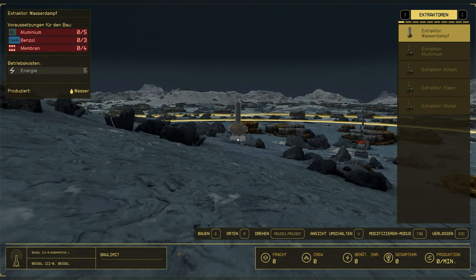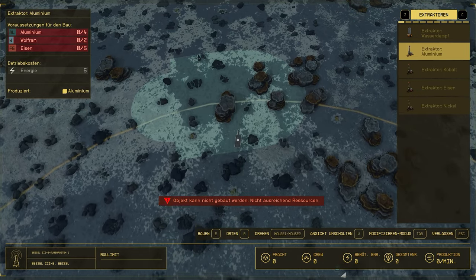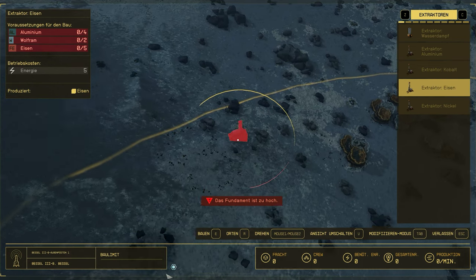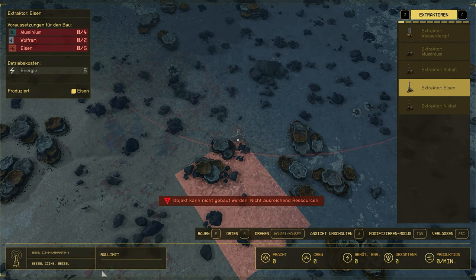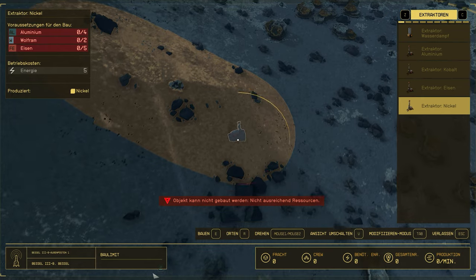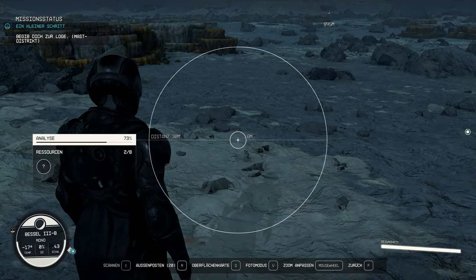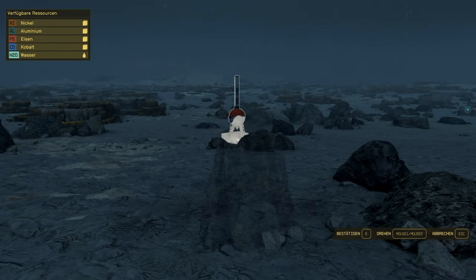If they are not sufficient, we move the outpost again. You can tear off the outpost bar at any time and place it again. Simply remember where you need a little more space, remove the bar with the R key, and place it a few meters further in the right direction. This way we move our outpost boundaries piece by piece so that we have enough space and can accommodate everything.